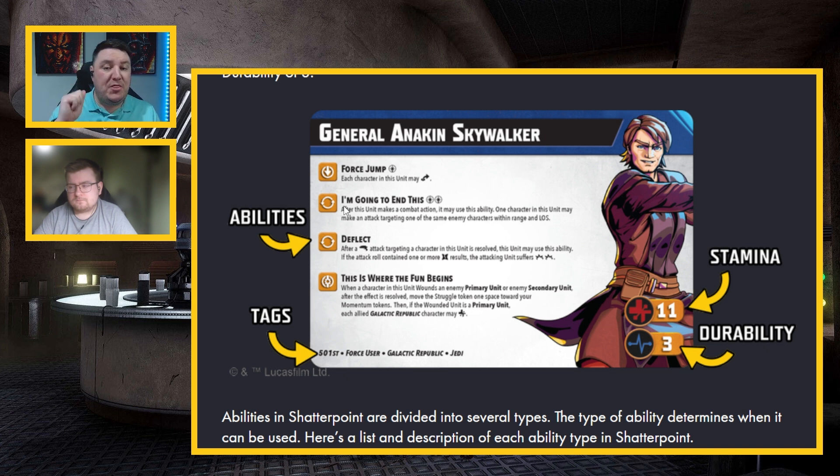He can be wounded three times before he becomes defeated, and the reason it's 3 is that durability of 3. Even when he has taken those three wounds, he still gets one activation — that one last ditch effort. So a health pool of a minimum of 33. We don't yet know if people are dishing out 25 damage in attack, but 33 is not a lot.